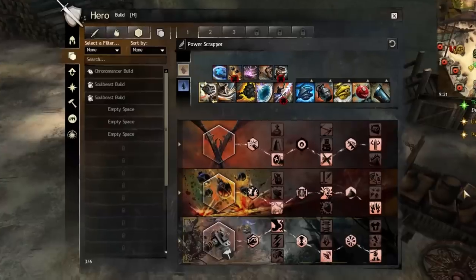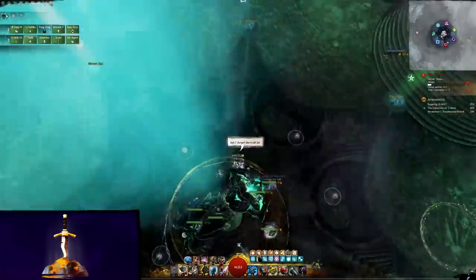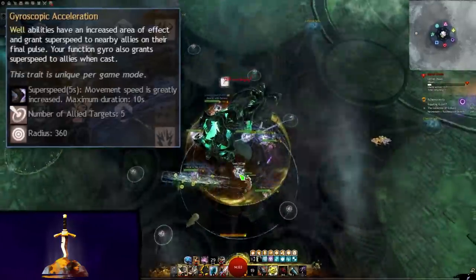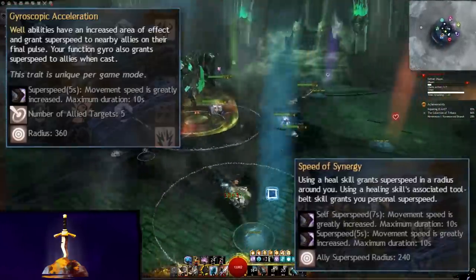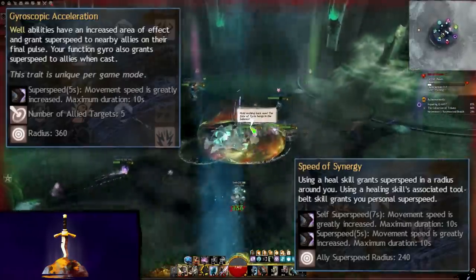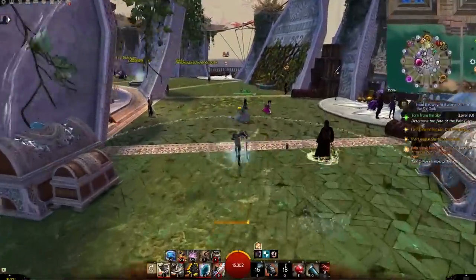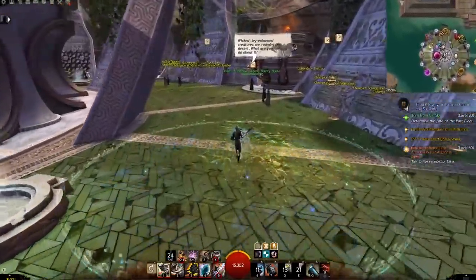First up are the trait lines. Scrapper is where everything originates, and the traits held within provide some benefits that you just won't find anywhere else in the game. The first of which is a huge amount of superspeed to your party. Gyroscopic Acceleration enlarges gyros and grants superspeed when they end, and Speed of Synergy applies area superspeed on using your heal skill, and even more superspeed just for you on your heal tool belt skill. All of that combined with a good assortment of gyros will give you permanent superspeed, and also very high uptime for your team as well.